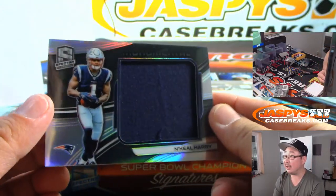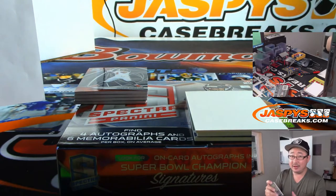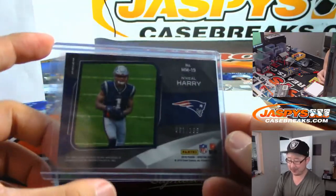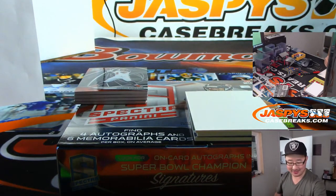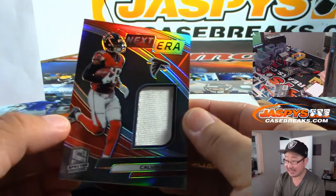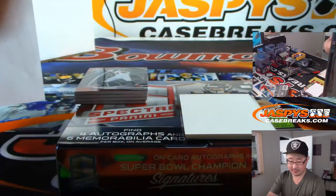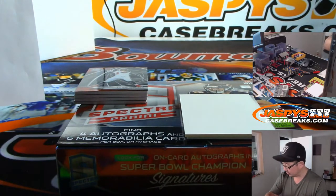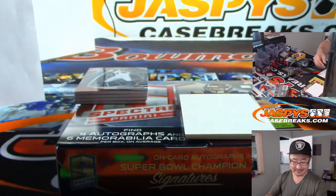We've got N'Keal Harry — Monumental Relic for the Pats, going to Ed Knox. The Patriots are like minus 19 going into Miami — who thinks they cover? Who's bold enough to take the Dolphins? Jack has the Dolphins; Patriots are Ed Knox. Next up is Calvin Ridley — Next Era Relic for the Falcons, 110 out of 199 — Dirty Birds, Michael Gallucci. G-Lo, you'd be bold enough to take the Dolphins? I think I would too.